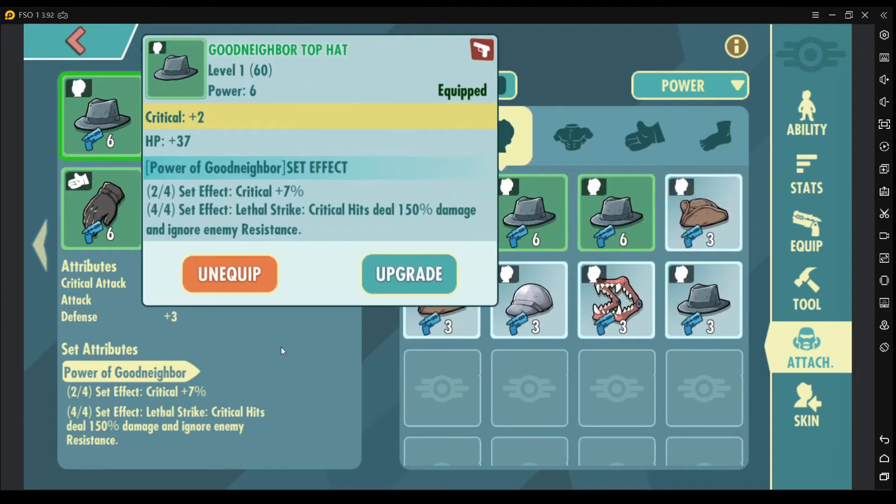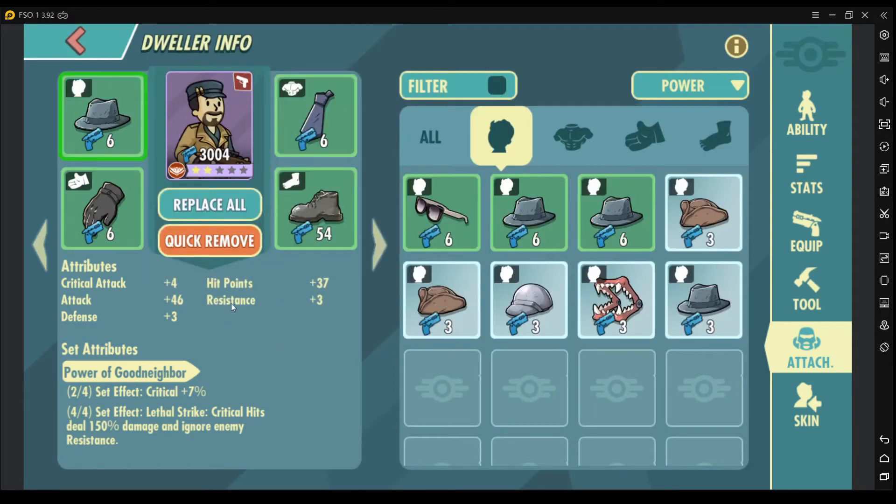This is to ensure that you get the maximum amount of damage for your character and to be able to utilize where your character or dweller is good at.